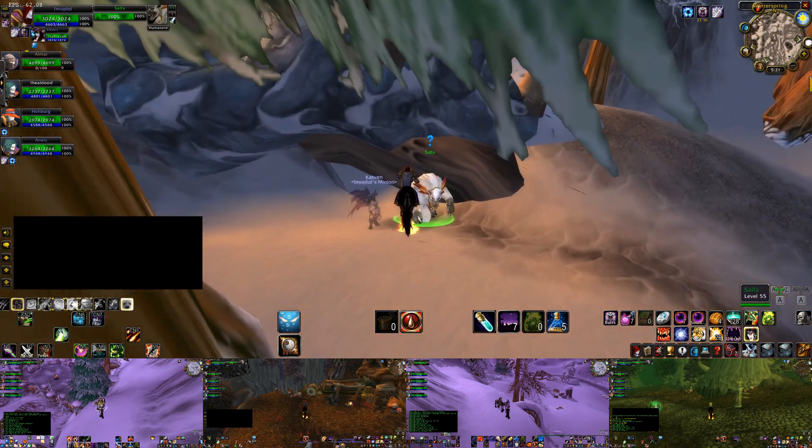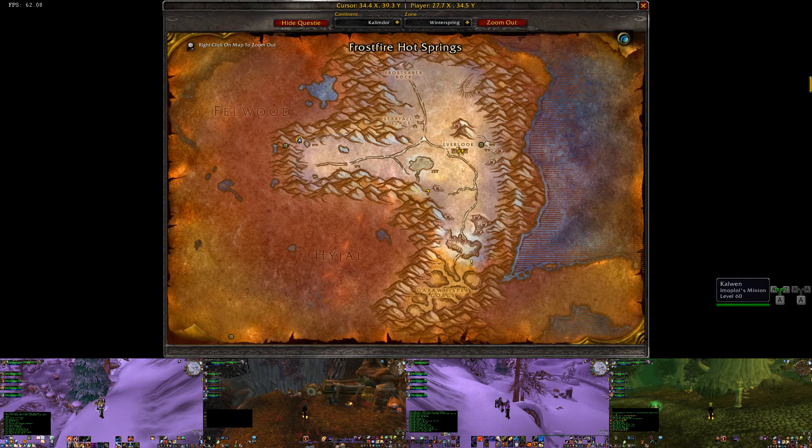How to raise the reputation is pretty straightforward — you hunt firbolgs in different places. Here are a few of the places in Winterspring: there's a camp of them here, a camp of them here, and a camp of them here.